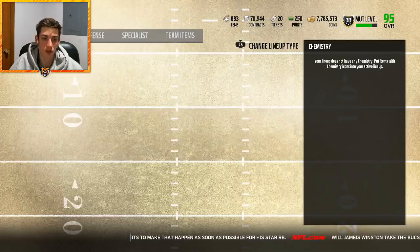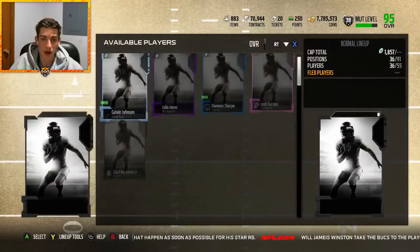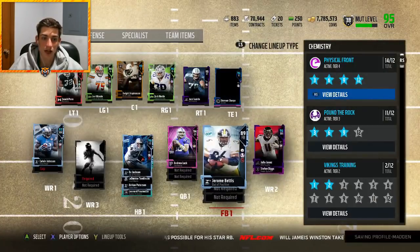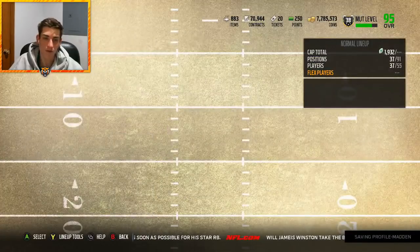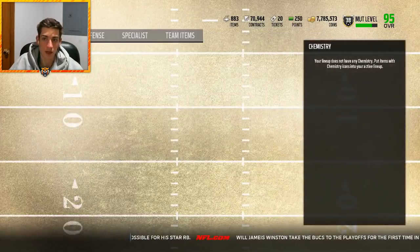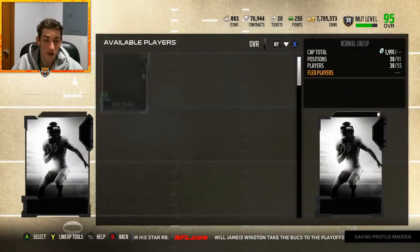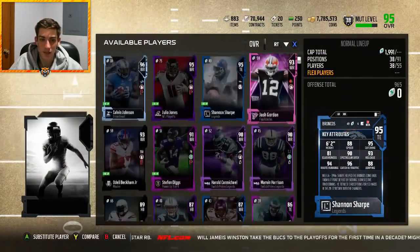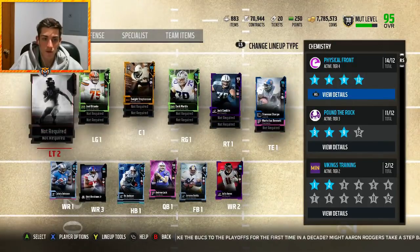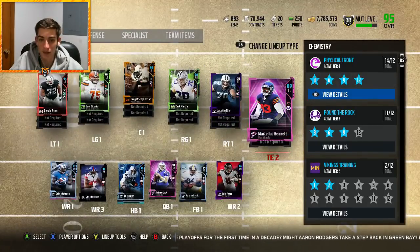I already have Stefan Diggs as a power-up at wide receiver number five. He just hasn't gotten an upgrade in ages so that's proven to not be an extremely valuable use of coins, but I've played the market well this year and have so many coins so it's not a huge concern. I wasted some coins on the power-up but Diggs makes every team — he just doesn't really see the field that much. Anyway, the offense is done: offensive line is sick, receivers are sick, backfield is pretty sick, and the tight end group is very solid as well.